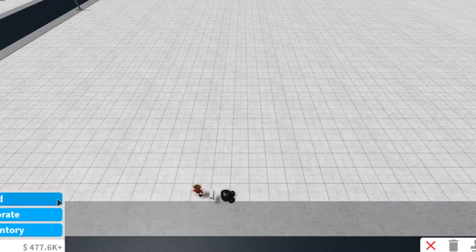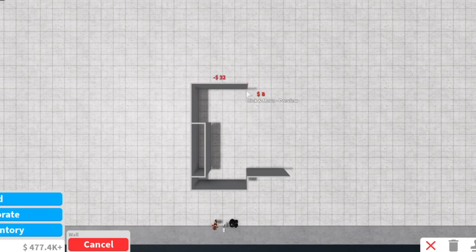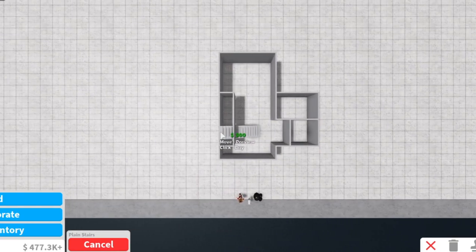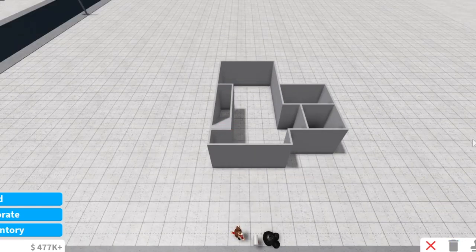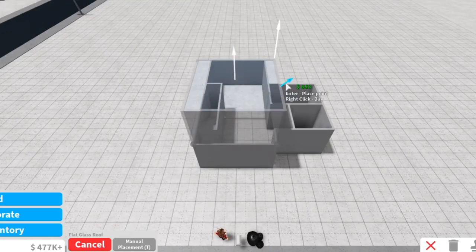First off, we are going to be putting down our walls. Please pause the video to get a clearer view of where I put them down, because I couldn't seem to find a pattern to help explain it better. Next we are just taking plain stairs and putting that in the small long room.